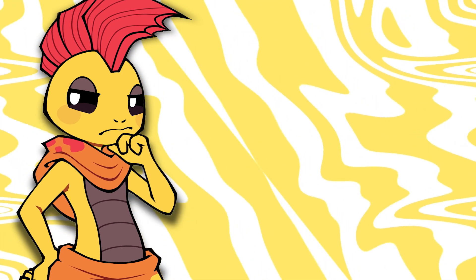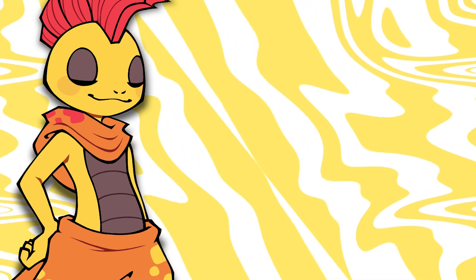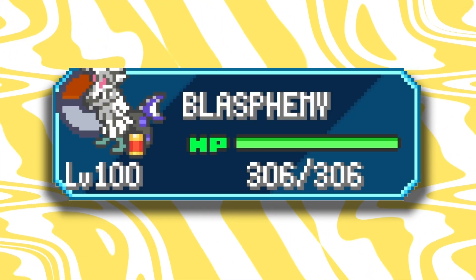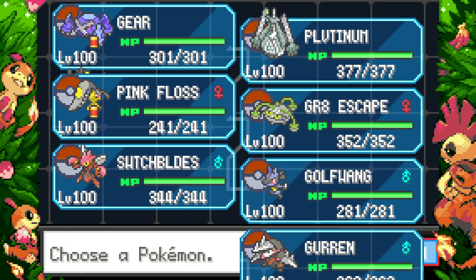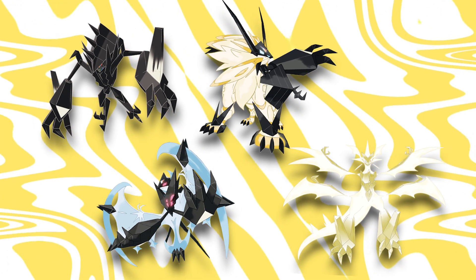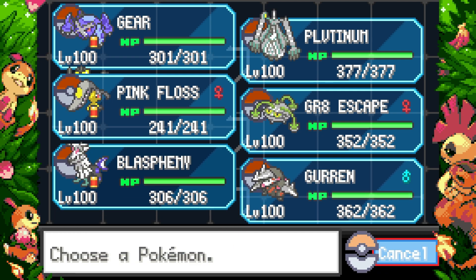I have 9 Steel types to choose from — that's the most of any one type. The only Steel type I had before going out to catch more was Silvalli, which isn't even a Steel type naturally. I added Metagross, Celesteela, Necrozma, Ferrothorn, Scizor, Lucario, Mawile, and Excadrill. It makes sense to ditch Necrozma since it'll appear on plenty of other teams, being capable of 4 types: Psychic, Steel, Ghost, and Dragon.